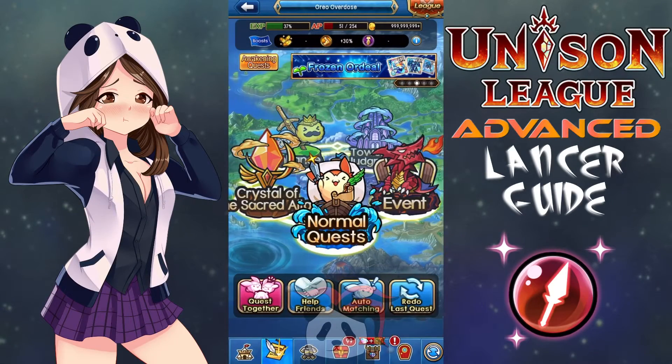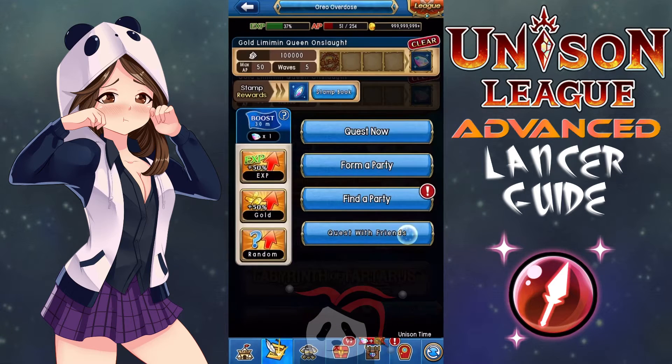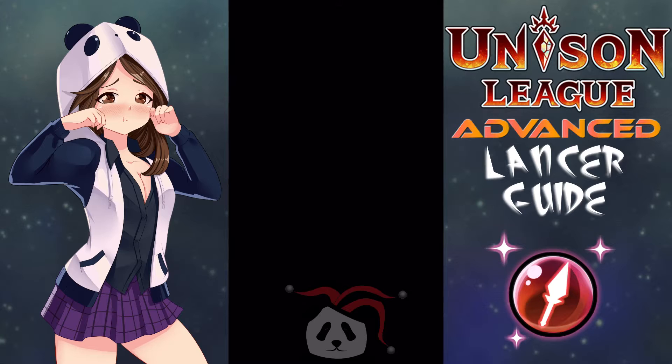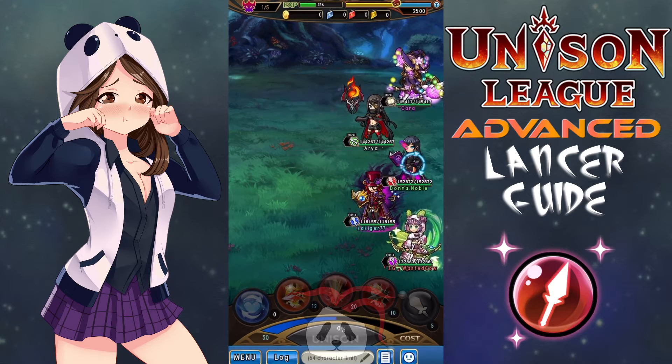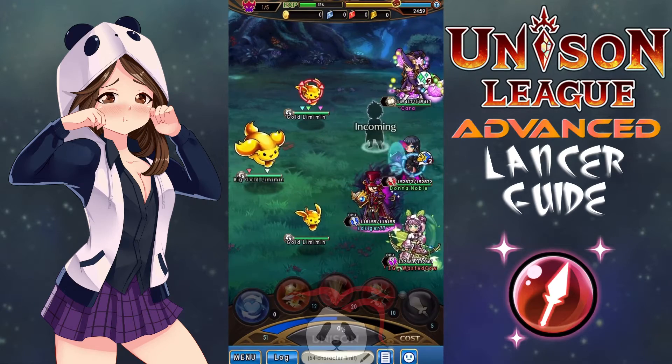Hello, my name is Elaine and I want to welcome you to my Advanced Unison League Lancers Guide. When last we spoke about the Lancer class, I explained the class's basic build, gave you some ability set suggestions for the first three rings, and some other helpful tips for beginners. Today, I'm going to pick up right where I left off and give you guys some advice for the class's latter three rings using the same format as the beginner's video, suggesting ability sets for every situation you might find yourselves in. Now let's jump into it.